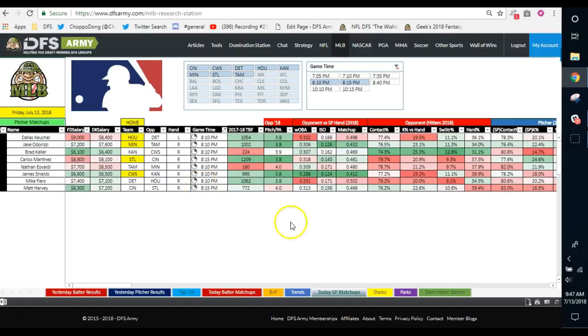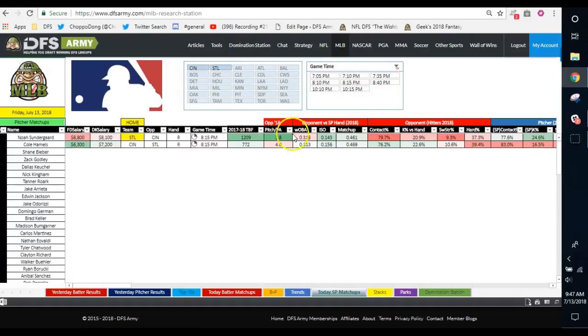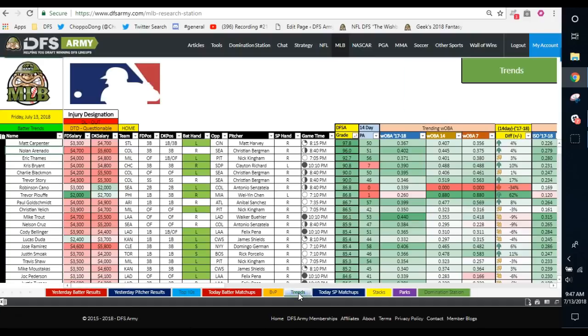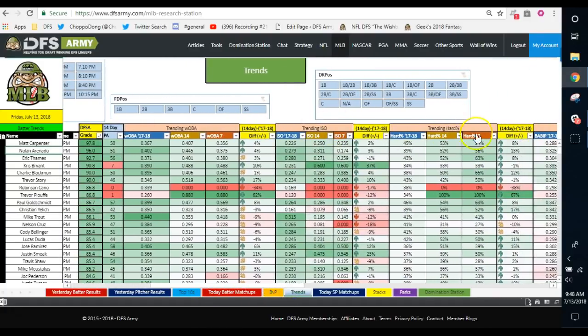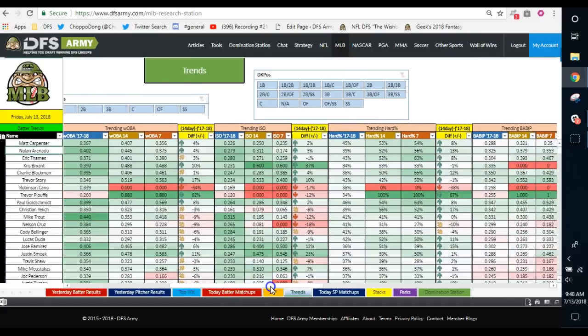We run into the Trends tool. I uncheck everything and come back to the main page. When I go to the Trends tab, I'm looking for bats. I can filter things out. The trends show me the last seven days, last 14 days, and a couple of seasons' worth of numbers. It shows it in WOBA, which is a great number, ISO — your power number — and hard contact, which also tells you maybe who's coming around.